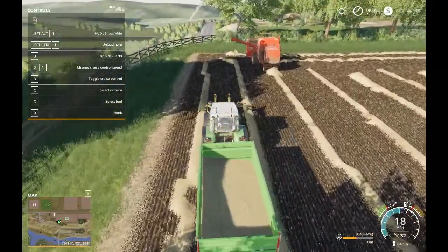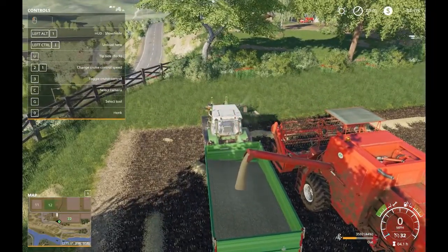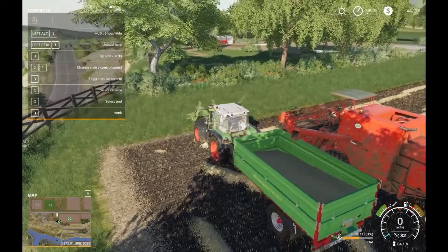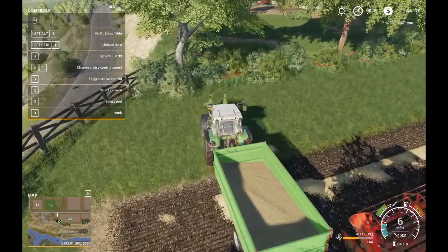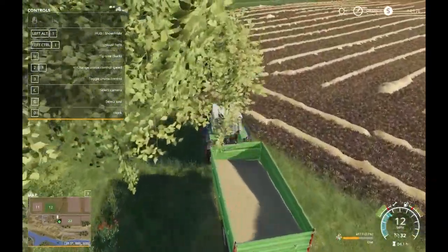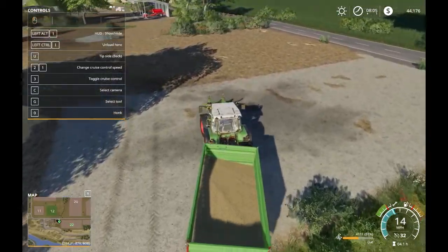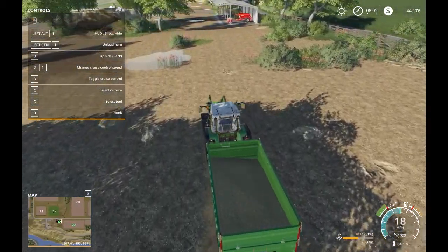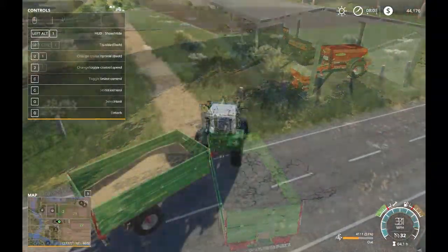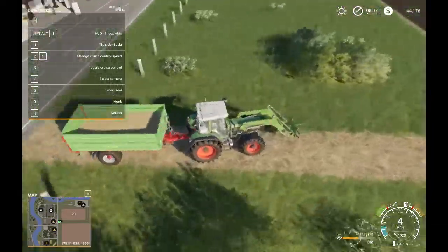I don't have all the buttons mapped either, so I'm doing keyboard plus steering wheel — this is all a little bit tricky. So can we get in here? Yeah, you can see the steering wheel, and this is all really cool stuff. I still need to mess with the settings a little bit more on it, but this is so much nicer. Let's get done with this harvest.